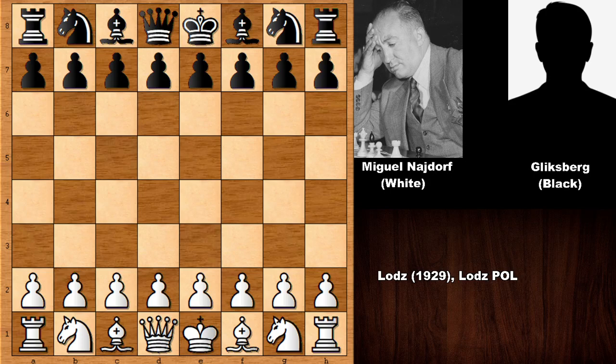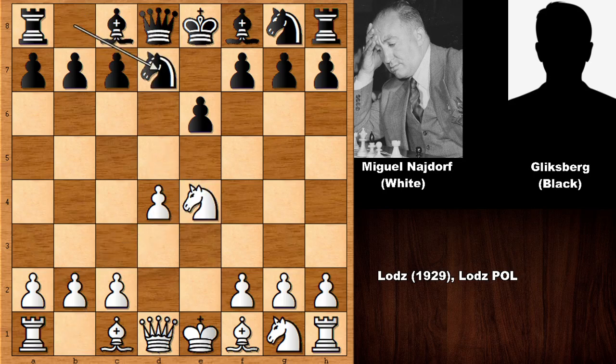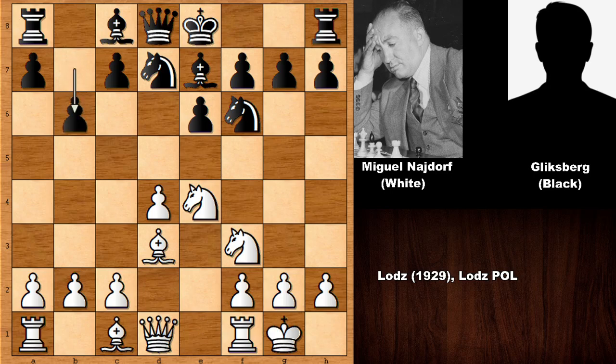Najdorf was one of the best and most dominant chess players of the 1940s and 1950s. He starts the game by pushing the e-pawn — e4 — and we have the French Defense: d takes on e4, knight takes on e4, knight to d7. This is the Rubinstein variation of the French Defense, and knight to d7 is its iconic move. Black can push the c-pawn or play b6 and fianchetto the bishop. The game continues: knight to f3, knight from g to f6, bishop out, bishop out, and Najdorf castled. Then b6, knight to e5, bishop to b7 — simply developing.